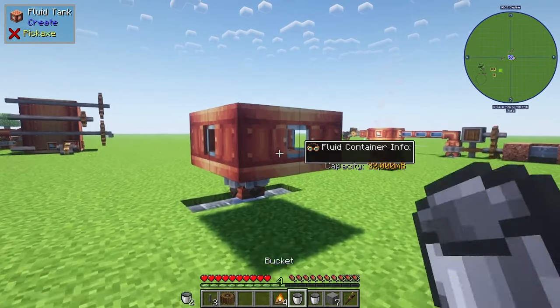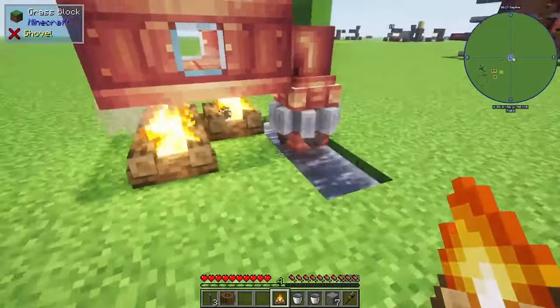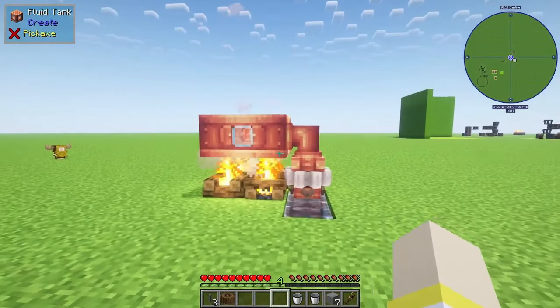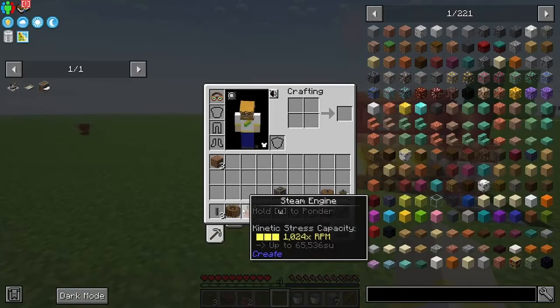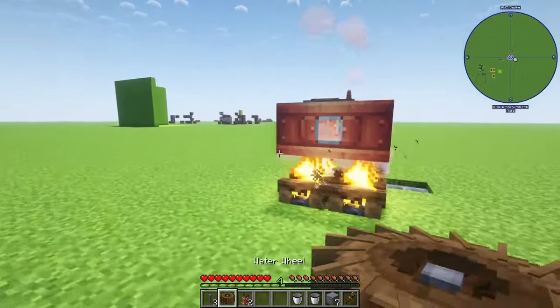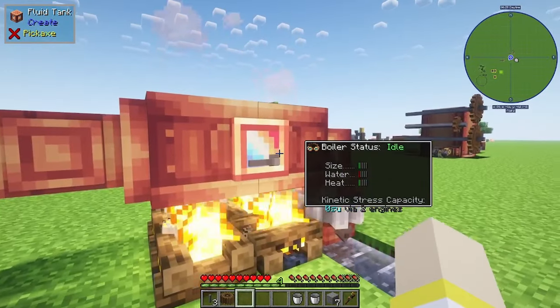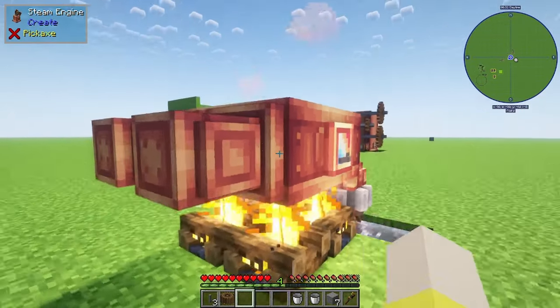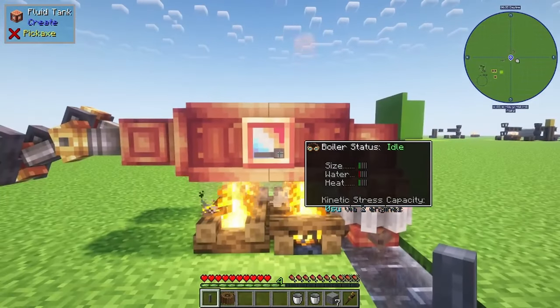After placing your campfires underneath, go ahead and grab out your steam engines and your andesite shafts. We're going to go ahead and connect those to the sides and create the steam engine component. By connecting the steam engines to the actual tanks, you see it changes it to a boiler, and then to get functionality out of the boiler, you have to add the andesite shafts to the steam engines.